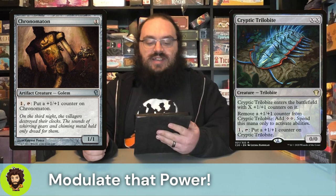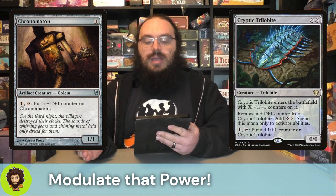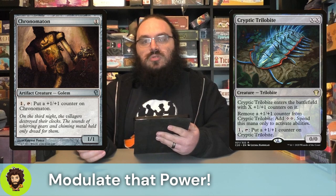Cryptic Trilobite. So XX for a 0-0, but they're going to enter with X plus one, plus one counters on them. We can remove plus one, plus one counters from them to add two colorless mana. Much like our Chronomaton, we could pay one and tap them down to add a plus one, plus one counter to them.